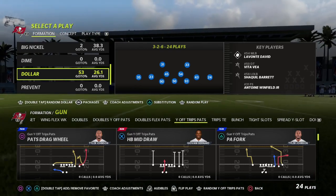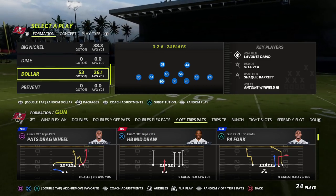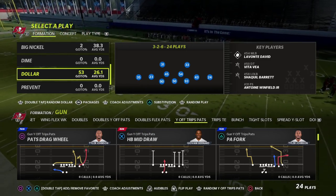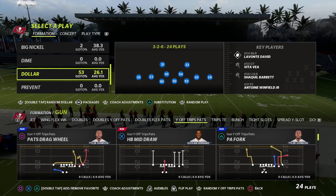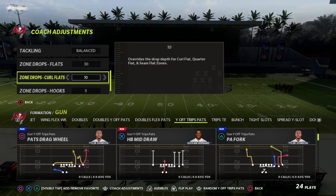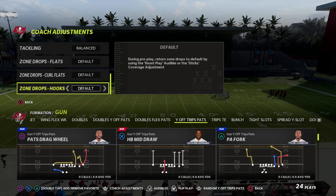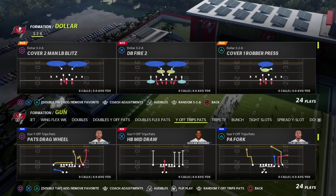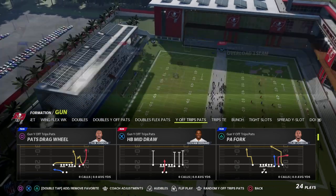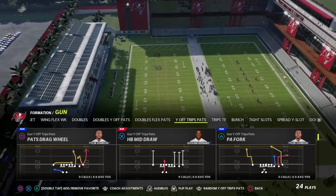In this video I'm going to show you one of the most effective passing formations in Madden 23, and that is the White Off Trips Pats formation. You can find this in the New England Patriots offensive playbook. I'm going to be showing you some really good setups that you can start using today that are still going to be very effective in Madden 23.